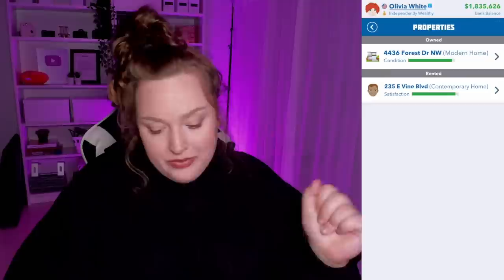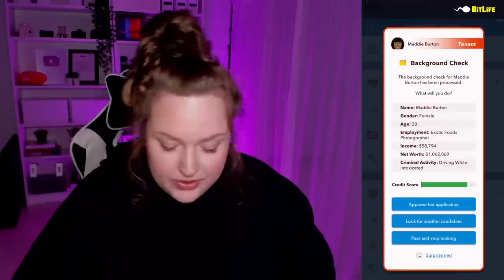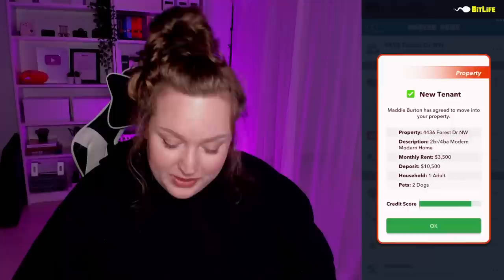Now 'owned' is the one we live in and 'rented' has the renters. For our second property with the adult playroom we'll set rent at $3,500 a month. The applicant Maddie makes $58,000 with a good credit score, but her criminal activity is driving while intoxicated — she doesn't make the best decisions. I have faith in Maddie though — let's approve her and see if my faith is correct.